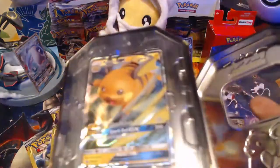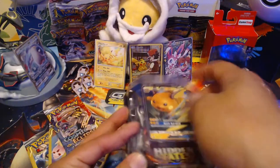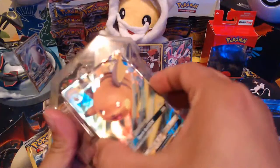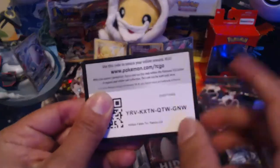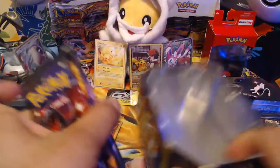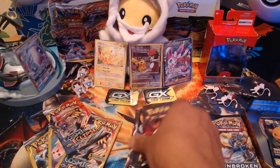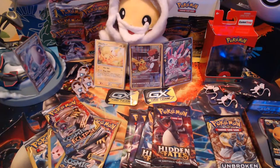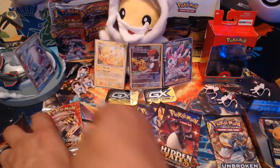This one seems a little bent — I think somebody hit it at some point — but as long as the wrapping is still there I'm not too upset about that. The code card for this Raichu tin: when you upload it into the Pokémon Trading Card Game online, you get an entire Raichu deck. You don't just get the Raichu GX promo — you actually get two promos, two Pikachus, and a whole bunch of cards for the deck itself that you can play on standard. So without further ado, let's get into tonight's opening.